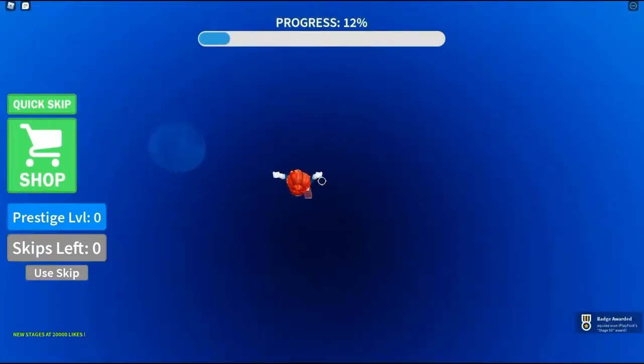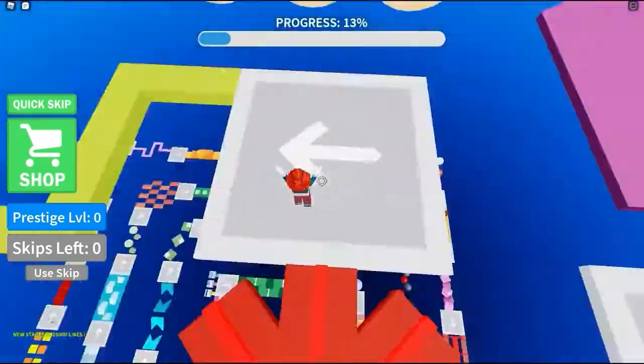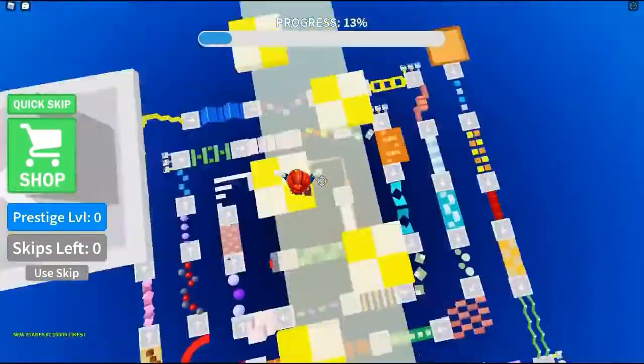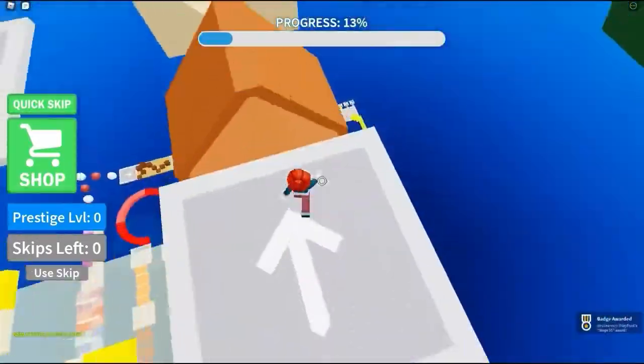The stages start out fairly easy and gradually become more difficult as players progress. It allows players to leave the game and return to where they left off, displaying their progress bar at the top and making it easier to complete all of the stages.